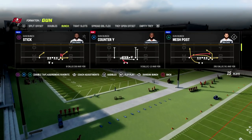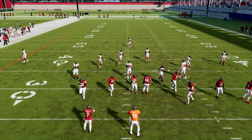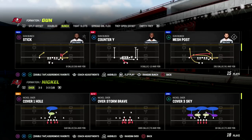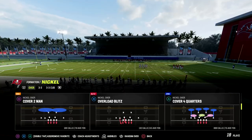If you'd like to get my full nickel over defensive ebook, go ahead and join our Patreon — the link is in the description down below. You can get access to the full ebook for just $10, which gets you access to all of our ebooks over in the Patreon. If you want to sign up for that, head down to the description and click the link below.